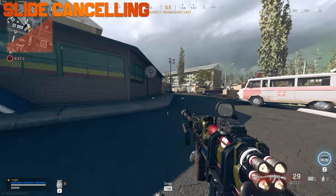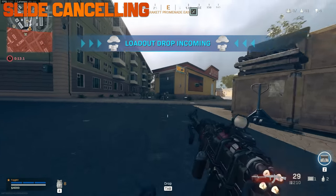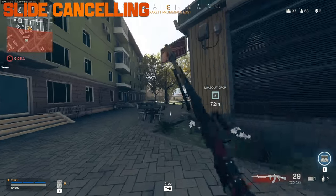Slide cancelling makes you harder to hit and makes you travel a little bit faster — it's a good technique to outrun the zone and avoid getting hit. You simply slide and then add a quick ADS to get right back up.